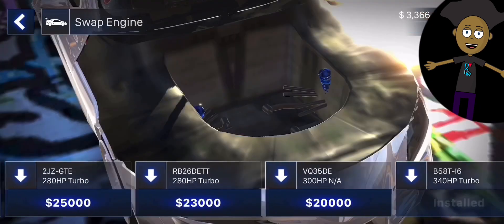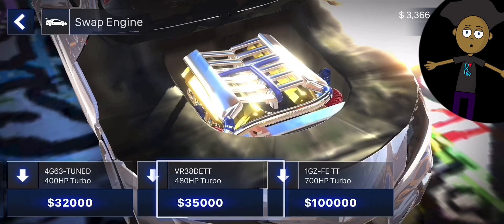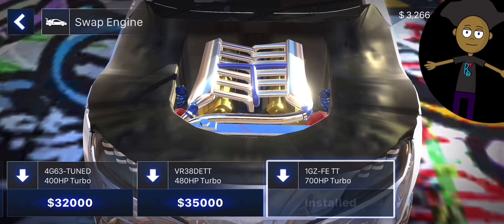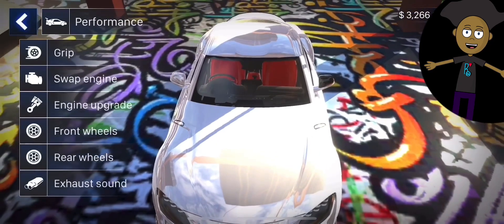We got another new engine option. I want as much power as possible so I'm going for the biggest engine — the 1G. I think this is a V8 turbocharged engine. 700 horsepower — yes sir!